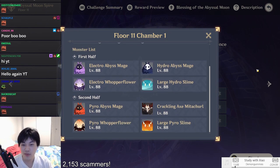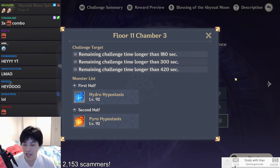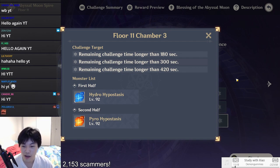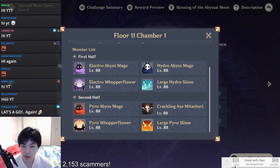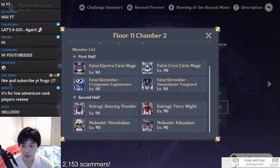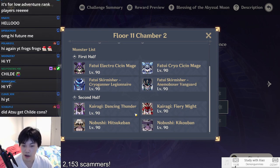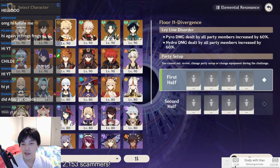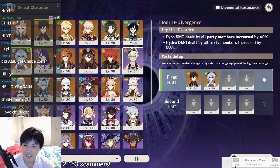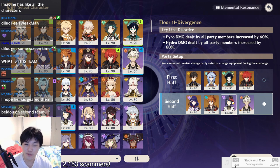We're in the new floor 11 now. It looks obnoxious because it has the Pyro Hypostasis and the Hydro Hypostasis, so team one has to have Ganyu and team two probably has to have Childe. Ganyu works on this floor, Childe works on this floor — though Ganyu doesn't work that well and Childe might struggle a bit too. But I'm a whale, so struggling would be embarrassing. I want to use Kazuha — Kazuha is so fun to use.